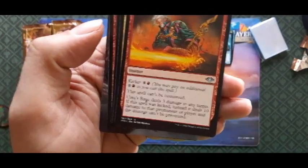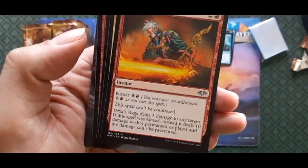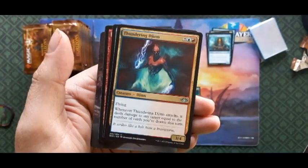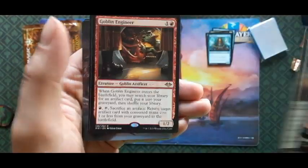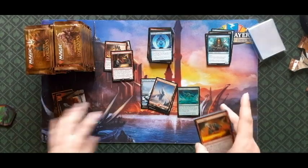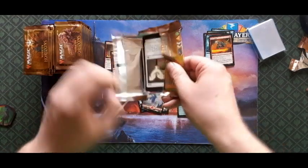Urza's Rage — kicker nine, this spell can't be countered. Urza deals three damage to any target; if kicked, it deals ten damage and the damage can't be prevented. Awesome sauce. The Djinn, Farmstead Gleaner, and Goblin Engineer — that's a good card, I like that one. It's actually seeing Modern play right now and definitely sees play in Commander too.